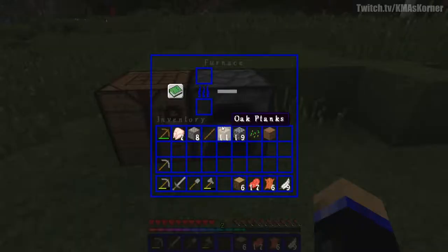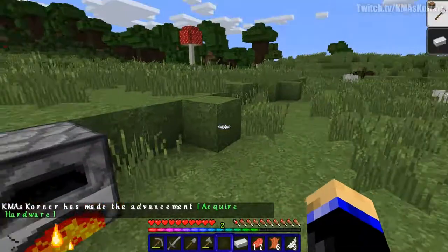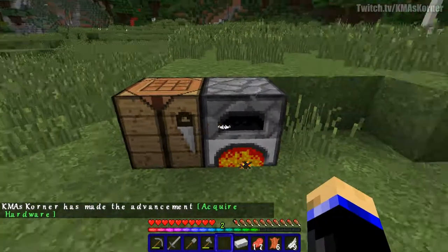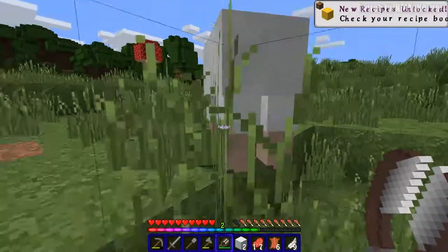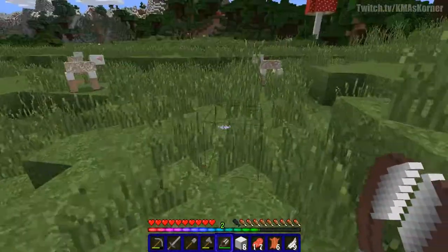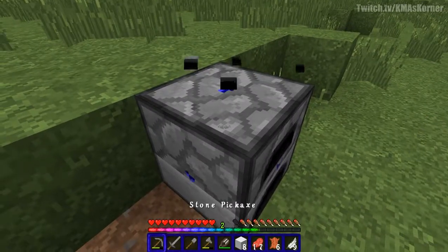I'm gonna put this down here. I did not make a furnace yet — there's the furnace. I'll click like that, throw that in there, and throw a couple of these in there. We just need two pieces of iron real quick. Then I'm going to shear some sheep so I can have some wool to make a bed, because to me that is better. We only need three pieces of wool but I'll shear them all since they're here.